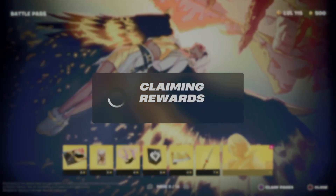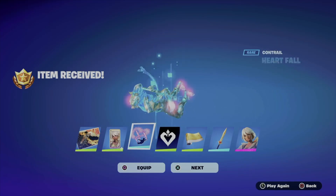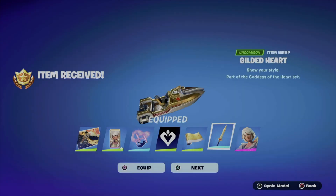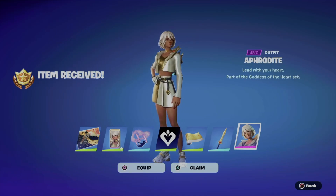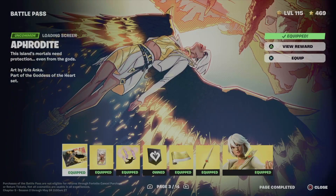You're going to see the entire page for number three, and you can hold X to claim all rewards. To claim everything from the entire battle pass you need to be level 100. If you want bonus rewards as well, you need to be level 200. Battle stars can get tricky at times, so just focus on the levels.